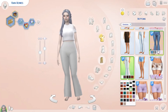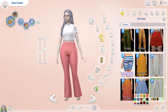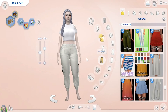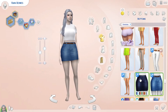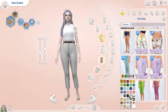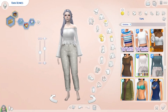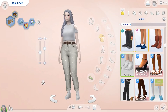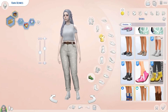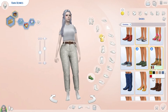Some of the objectives for the founder sim: you have to max out the painting skill, you make money selling paintings but you cannot join the painting career, you have to sell five masterpieces, and then for your mate's career they have to be a detective. You can max it out if you want, but I'll get to it if I can.